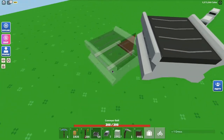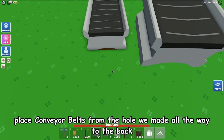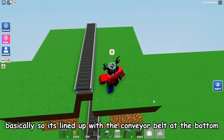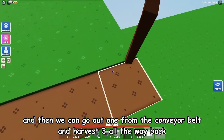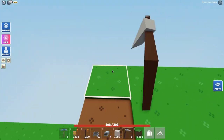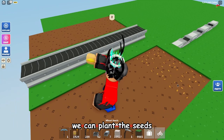Get your conveyor belts and place them from the pole that we just made all the way to the back right here, so it's lined up with the conveyor belt at the bottom too. Then go out one from the conveyor belt, harvest three rows all the way back, and plant the seeds.